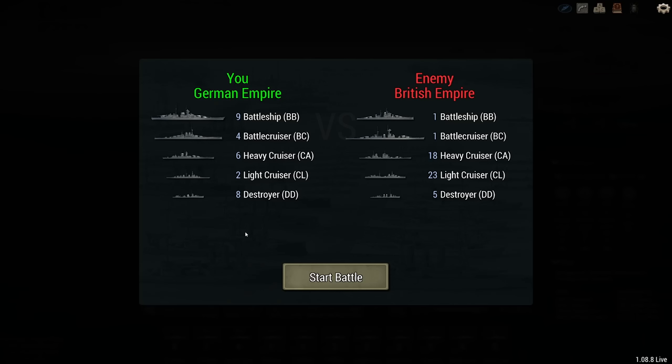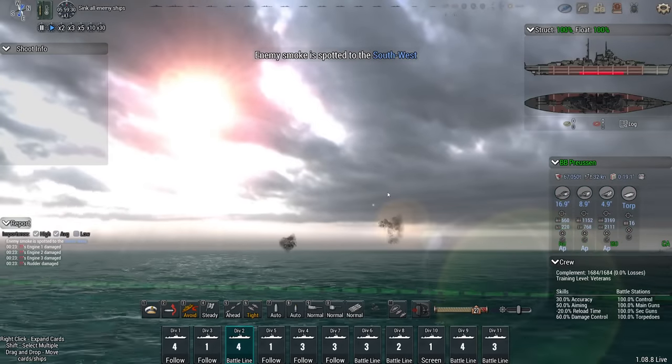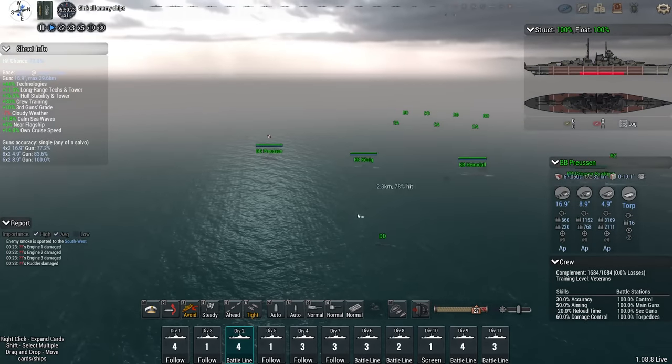Here we are — my 29 ships versus this. This is about 20 capital ships if you count the heavy cruisers, another 23 lights and five destroyers. Better get to it. Organizing these into formations is going to be uncomfortable, and once again the game is fairly slow. What are all these random smoke puffs? Is this where the game had my ships positioned or something? Unknown.